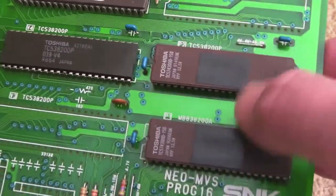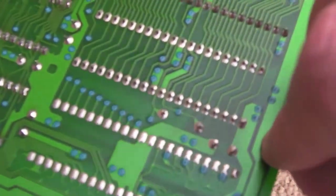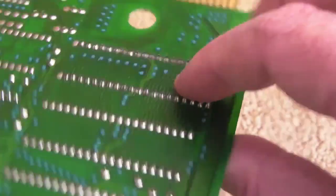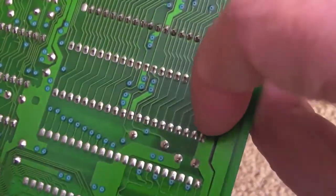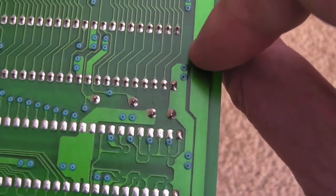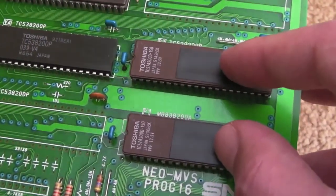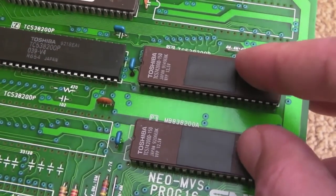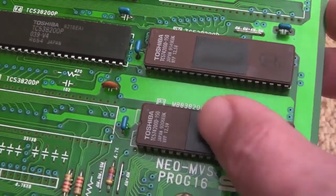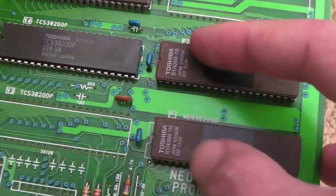The only thing that's different here is it's got two EPROMs - they've been replaced. I have seen other original ones that shipped like that from day one. Looking at the solder, you can tell the P1 has been redone at some point, but the P2 looks like it's been on there from day one. It's got a different checksum - in UNIBIOS 3.1 it registers as not good, but it actually is good. It's a known variant that just isn't in the UNIBIOS list for some reason, and it did ship from SNK like that as far as I can tell.